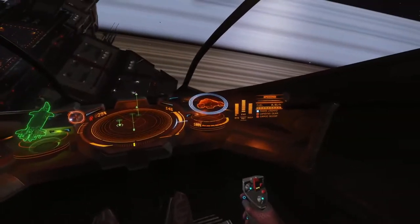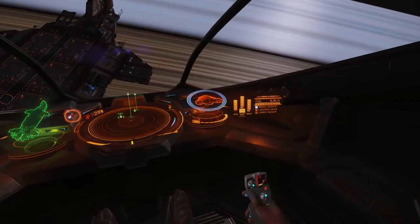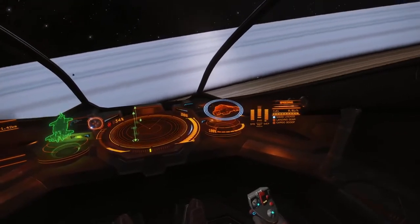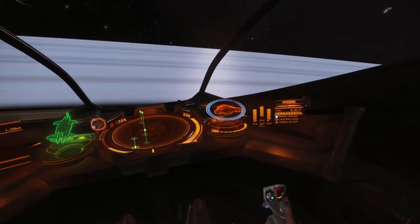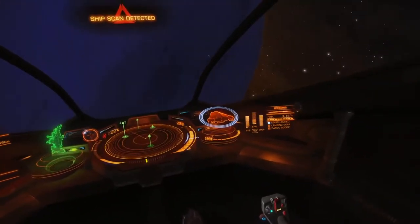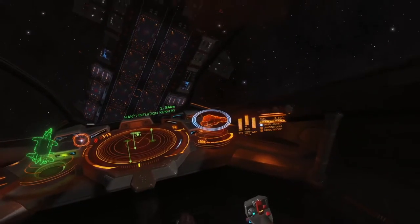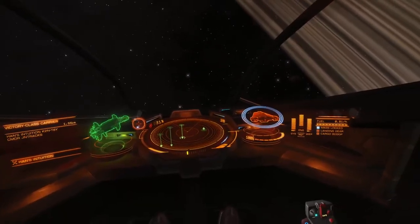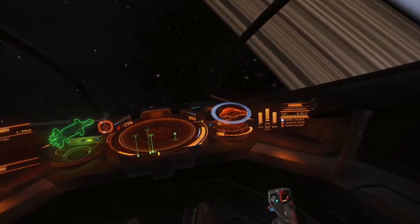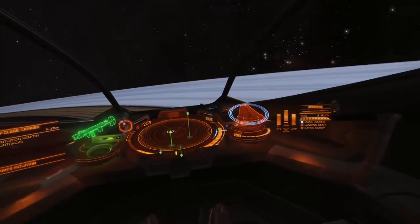You can move energy around the ship between engines, systems, and weapons. Engines affect your boost regen rate — if the capacitor is full it will recharge after you boost. If you empty that capacitor, charging stops, and if you boost again it will not recharge. A slightly less obvious fact is that pip allocation to engines also affects your turn speed and overall top speed.